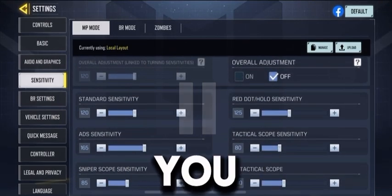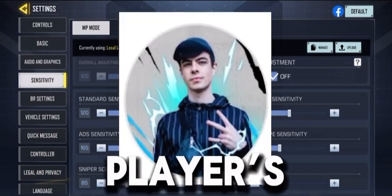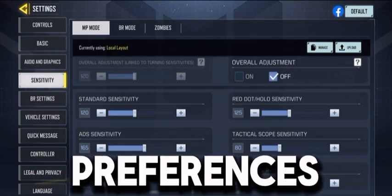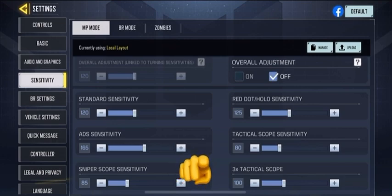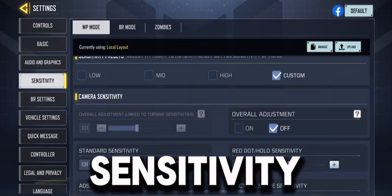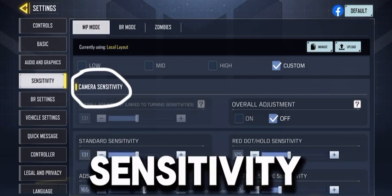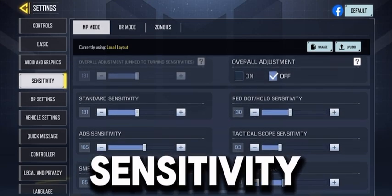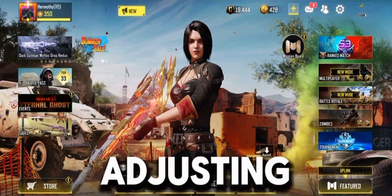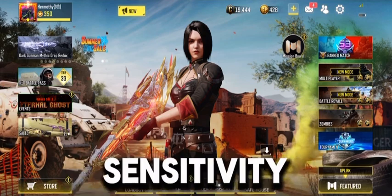Before this, I need to tell you: never copy a pro player's sensitivity, as their device, play style, and preferences are different from yours. Now let's adjust our sensitivity. Go under camera sensitivity and then look for standard sensitivity and sniper scope sensitivity.